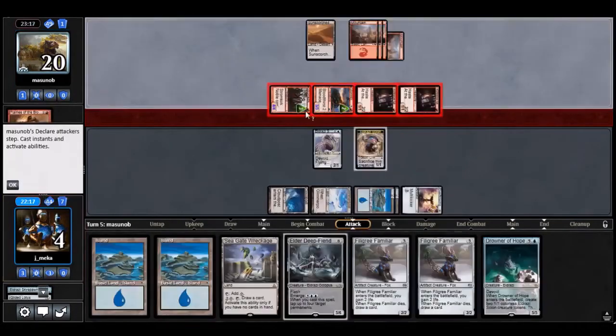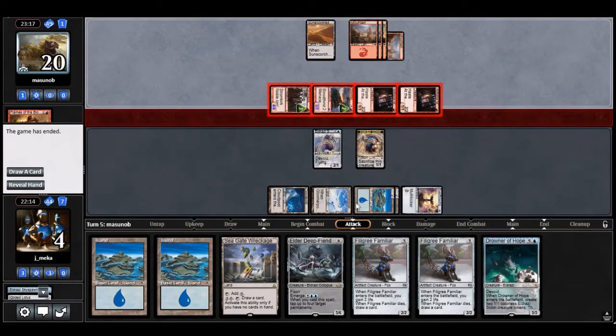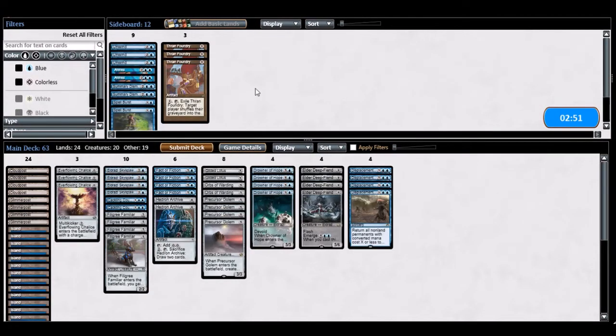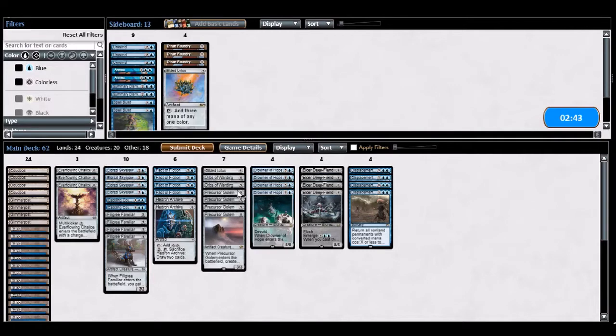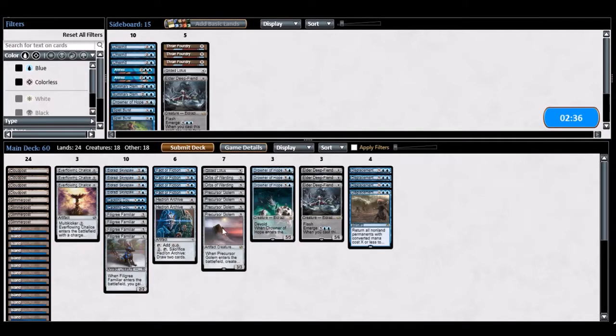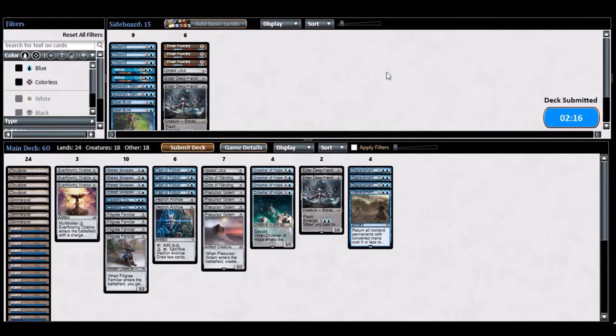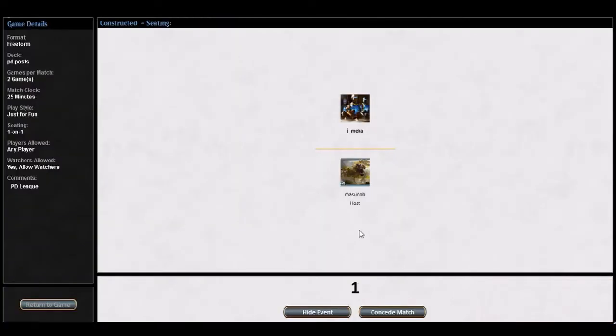Sideboarding: Orbs of Warding coming in, the last Slice in Twain coming in. Spell Burst is actually not terrible, but with Orbs it's probably good enough. I can just cut the big stuff — Precursor Golem just eats burn spells. There's also an argument for playing more Drowners and fewer Deep Fiends; Drowners come down a lot quicker and will save me a lot of the time. Let's try that.